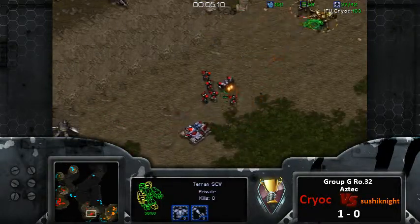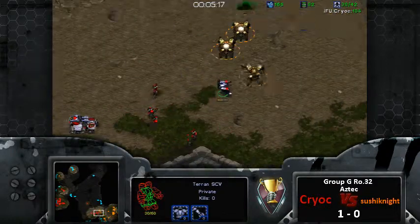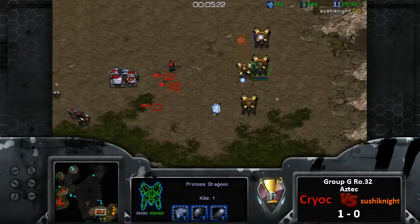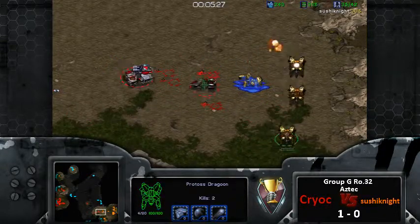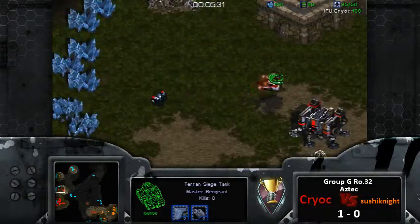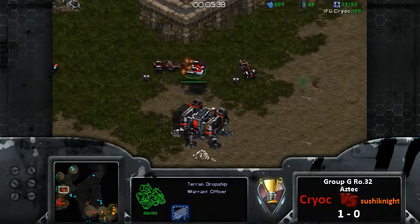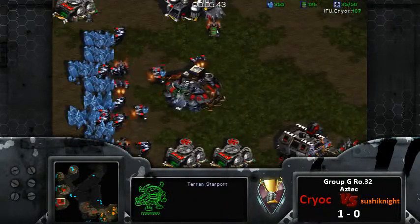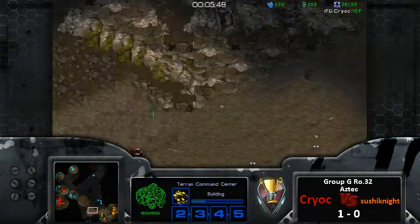These goons need to start picking off these marines so Sushi Knight has an easier time dealing with this. He's up to four goons now, trying to micro back a goon but due to dumb AI it just died. This push didn't really accomplish too much - he got to expand and allowed himself to get up to starport tech, which I didn't see coming. He's going to be going for a drop.